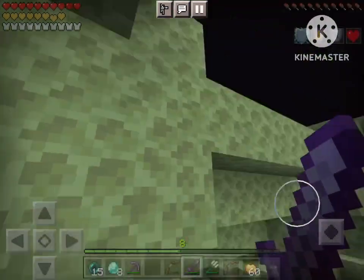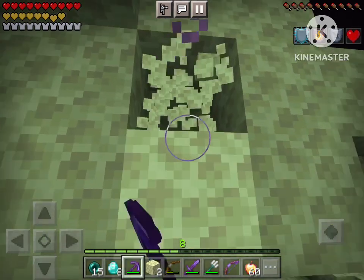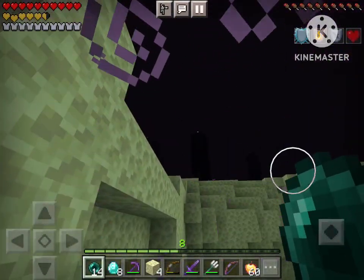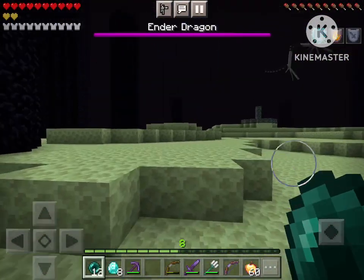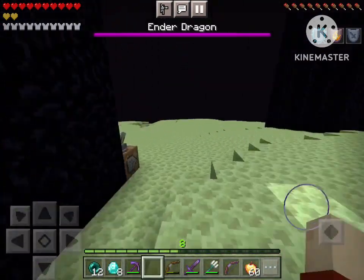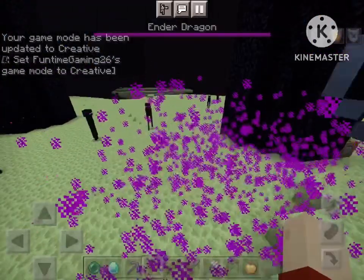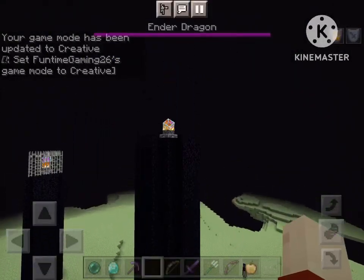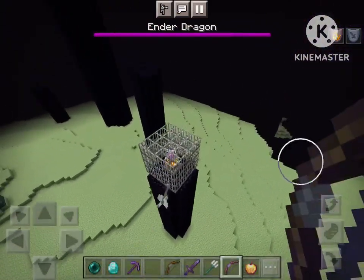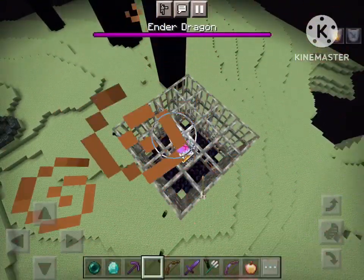Okay, I'm ready, but how am I supposed to get up? I just threw out all my blocks. End stone it is. I'm gonna use this pearl. Wait, is that a command block? What is this lever? Oh my goodness, that command block gave us creative mode! Holy moly, this is amazing — we're about to beat the game using creative mode!